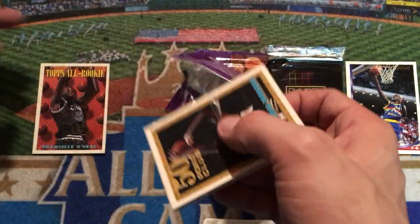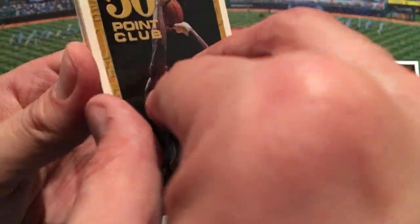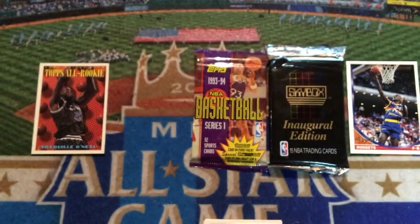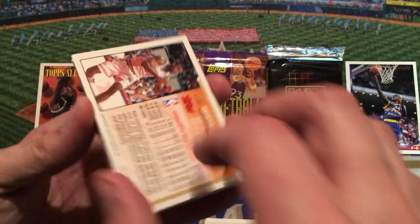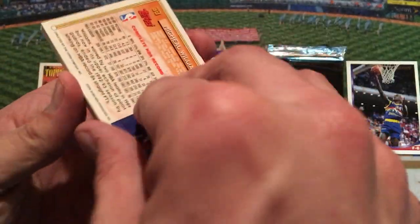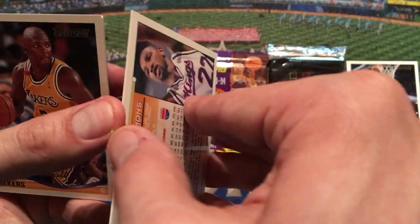Here we've got a 50-point club card — David Robinson, 50-point club. Career high 52. This is before he scored 71 that last game of the season so he could win the scoring title. Dale Ellis there. Loy Vaught for the Clippers. Next is Michael Williams — Michael spelled opposite of Michael Jordan, the A and the E are switched. There's Michael Williams for the T-Wolves.